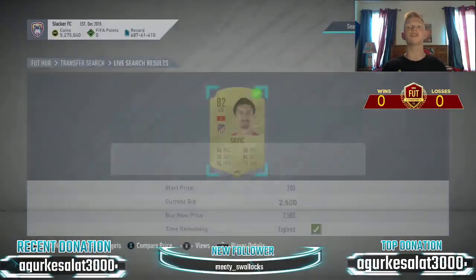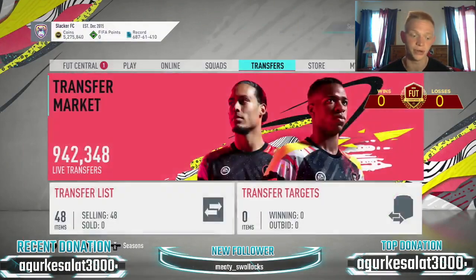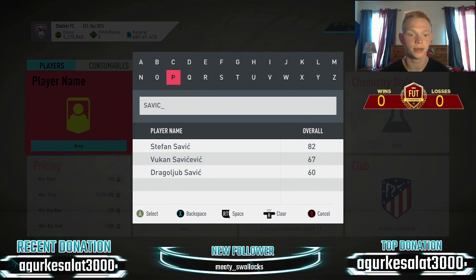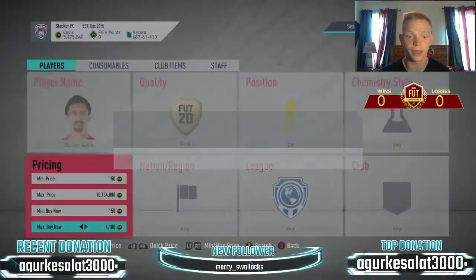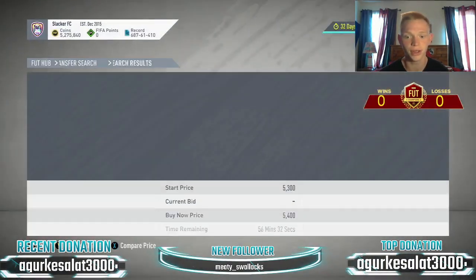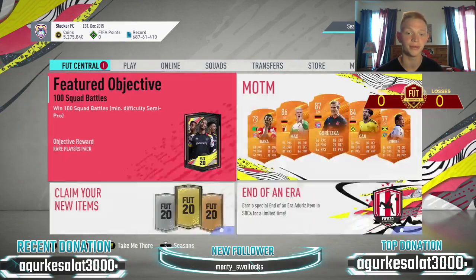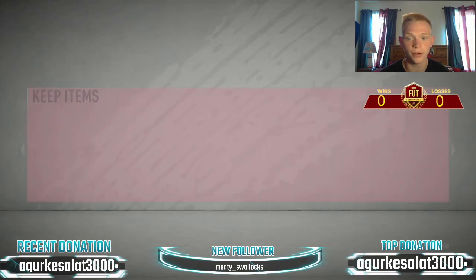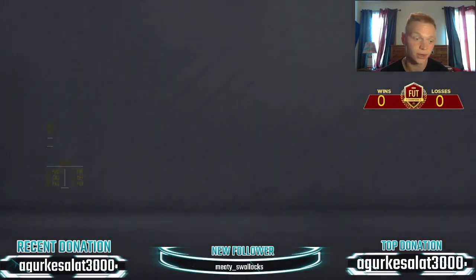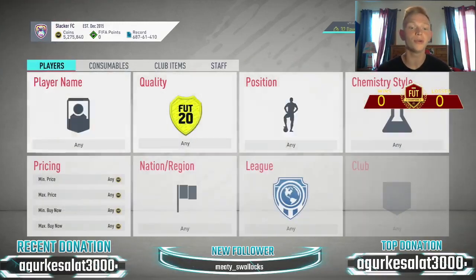We got one on the last search — we get Savage as well, who's going to go for more because he's 82 rated. Let's check his price: is he going 4k, 4,500, 5k, 5,500? We're going to sell this Savage for 5,300 coins — insane profit right there. We got him for 2,500, so that's about 2,800 coins gross, losing a little on tax — right around 2,500 coins profit. Good stuff.